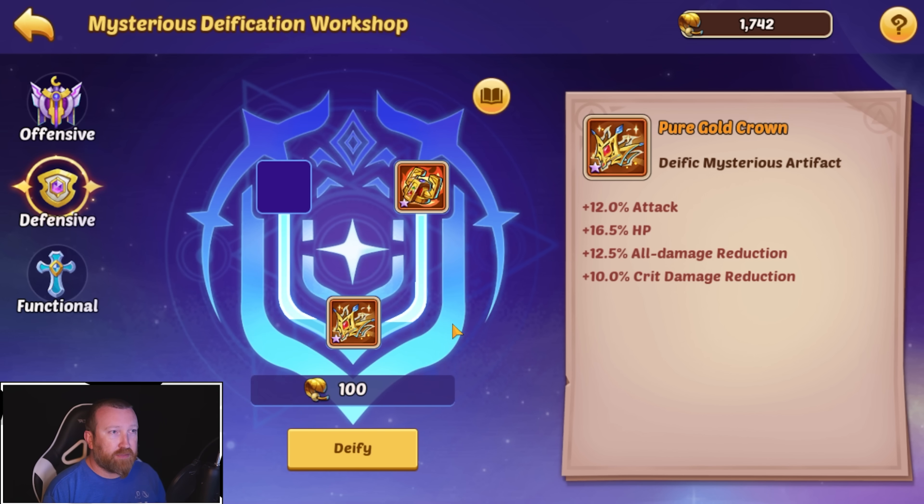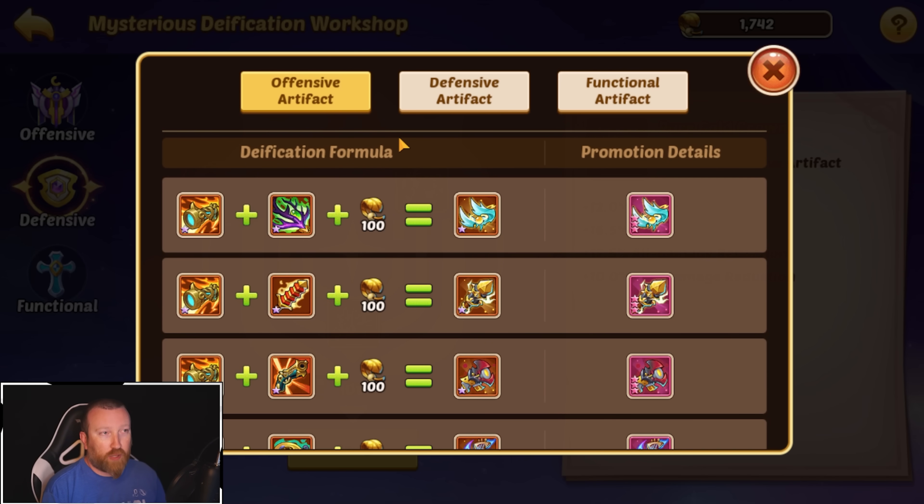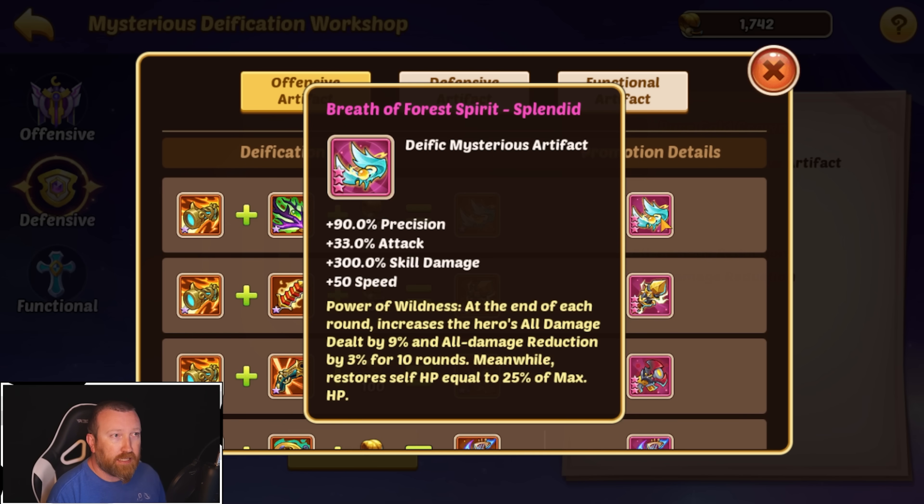There are some safe bets here. There are a few we're going to have to test, such as the Breath of the Forest Spirit, which is essentially the upgraded Antlers Cain. You get a ton of raw stats; however, we need to test this because once you build it, you're pretty much locked in. You can't change once you go for this artifact. You can regress it and get the resources back, but you're not going to get your original artifacts back.